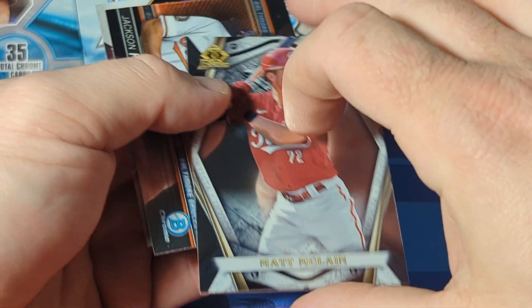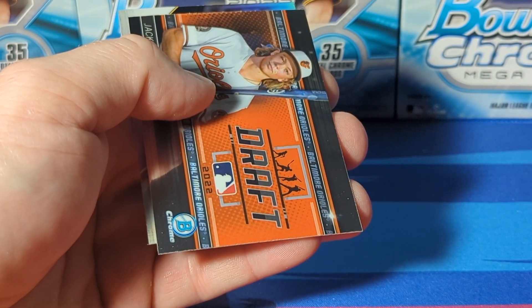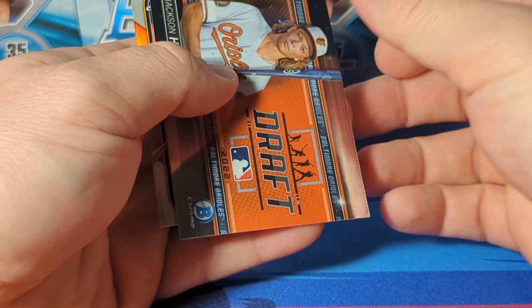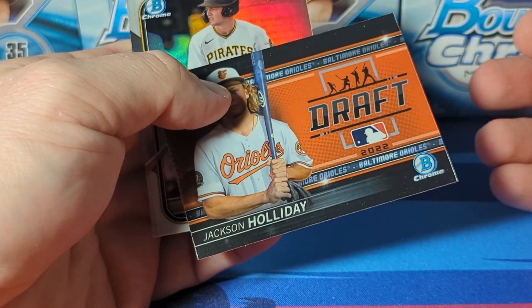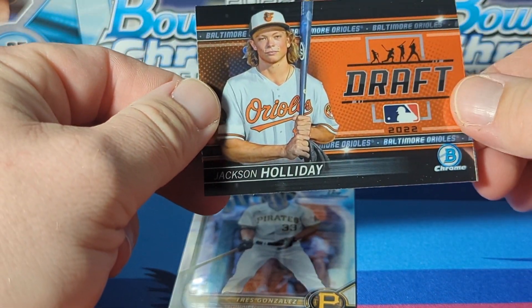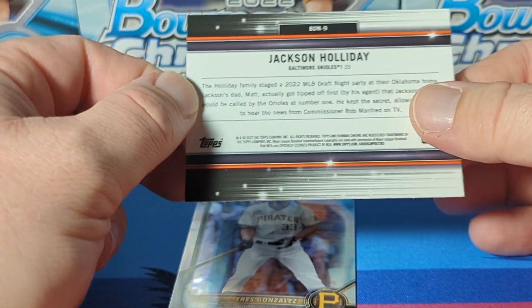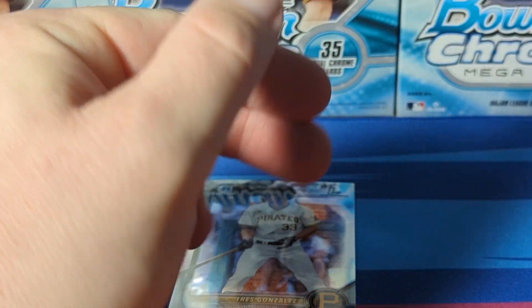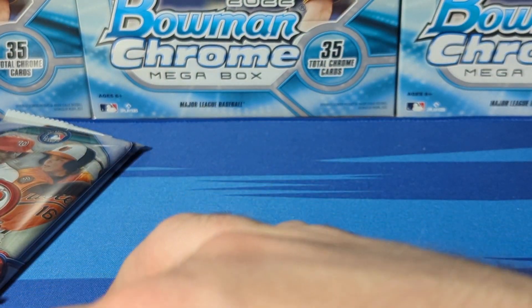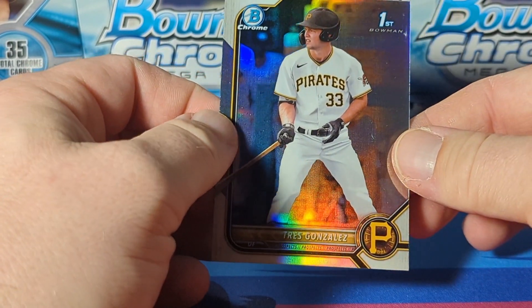Nice, nice thick stock - pretty sweet. I really like them in Bowman. Jackson Holiday - this is a good one. Draft. Number one overall pick - set that over to the side. And then we got a refractor first of Trace Gonzalez.